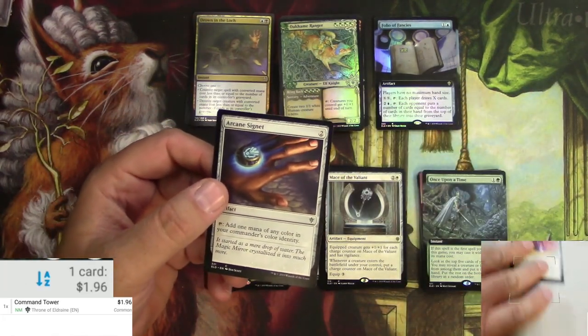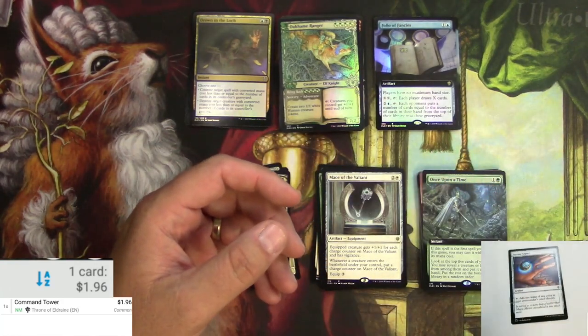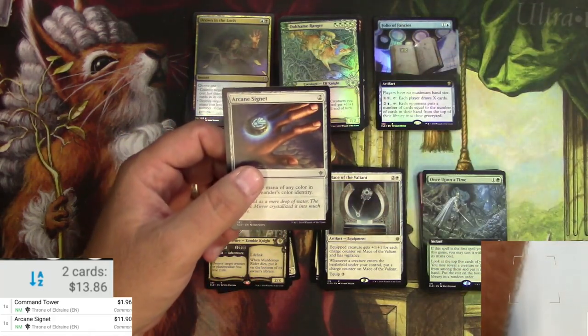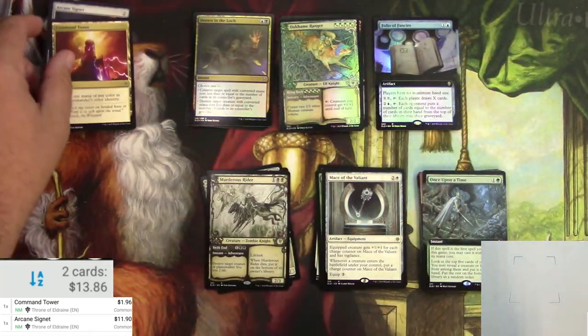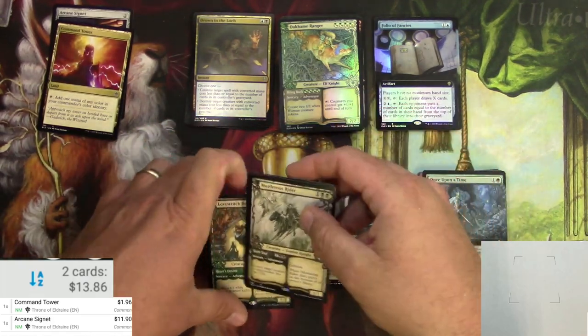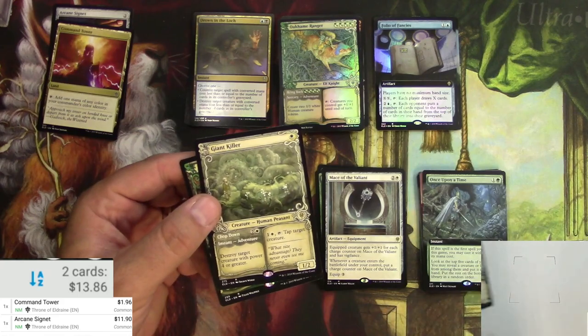Command Tower came in at 96 cents and the Arcane Signet at $11.90 — very good. Now let's go through the non-foil section. Got a Murderous Rider in alternate frame — very nice at $12.